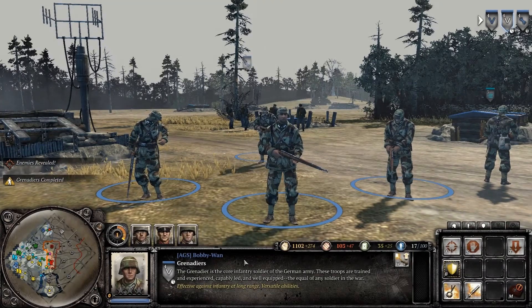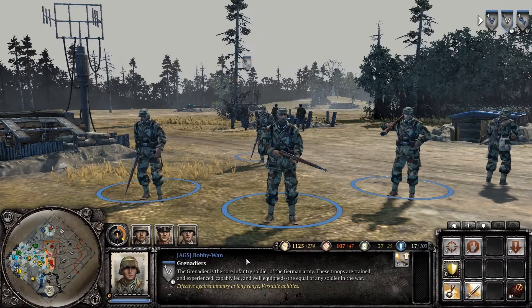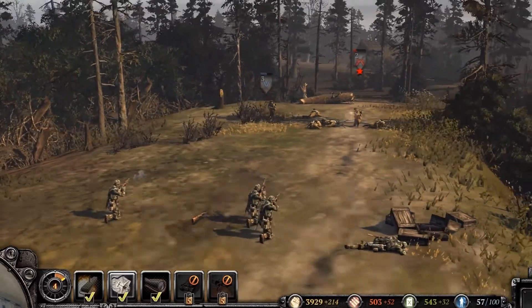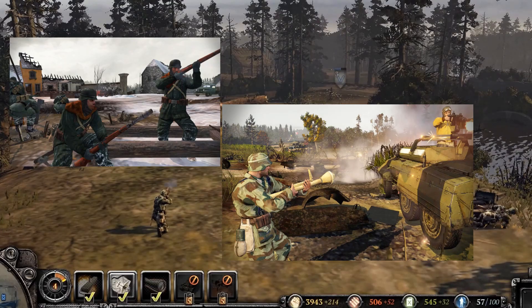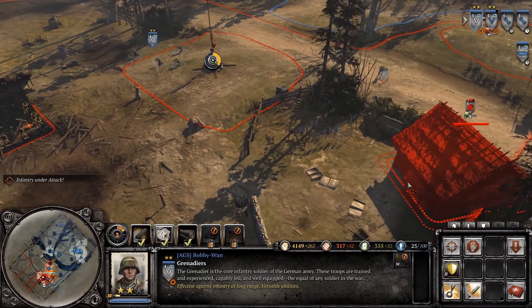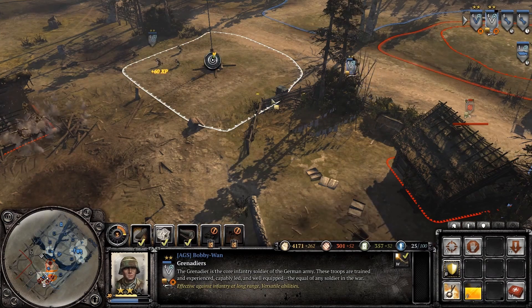Grenadiers are the core infantry of the Ostir faction. In the game, the unit has four men and roughly represents half an infantry squad. Grenadiers could be upgraded with a MG-42 or a pair of G-43s. They also come with rifle grenades and can fire panzerfausts. The Grenadier is a bread-and-butter unit for every Ostir player, and I love using these guys in pairs to simulate a proper infantry squad, giving me the flexibility for flanking and doing fire and maneuver.